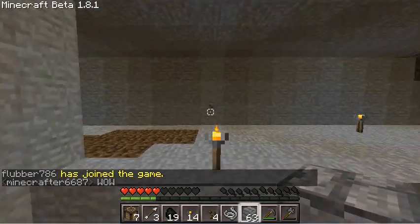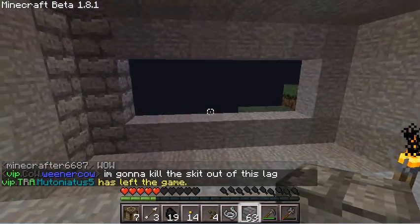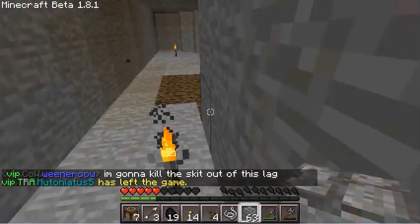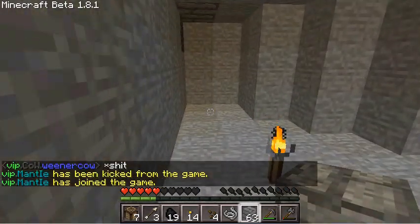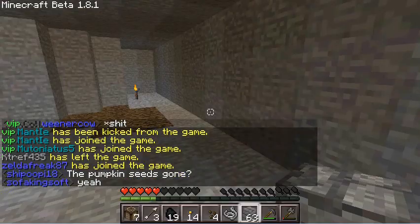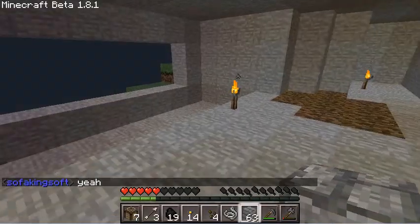I'm pretty sure there's a huge amount of iron somewhere — quite a bit of iron. If not, then I'm going to be a bit depressed about that. There's some coal over here; that's why this one here is so deep and this one over here isn't — it's just two. Cobblestone, cobblestone — all this just from mining this area here.